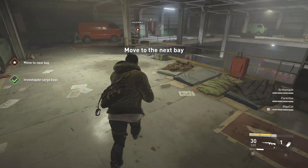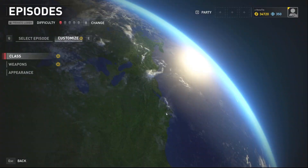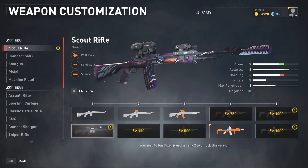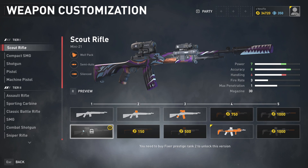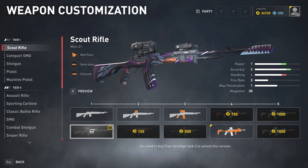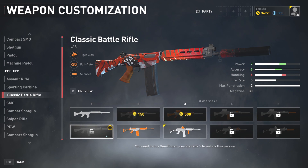I just loaded up World War Z - we're going to jump into the weapons. They said they changed the prestige scout rifle's damage and accuracy. Sure enough, the power used to be five and the accuracy used to be six, so they bumped both up by two. Comparing that to the tier five, it is actually going to be better damage-wise. And you're going to have the Wolf Pack perk, so that's super nice.